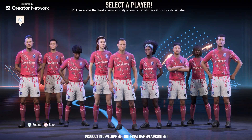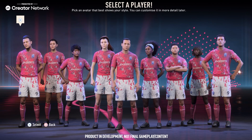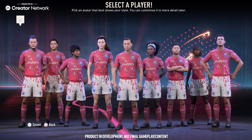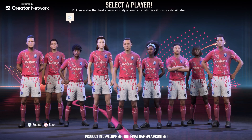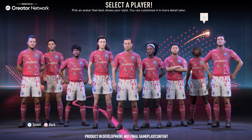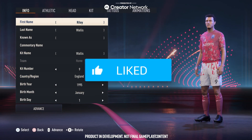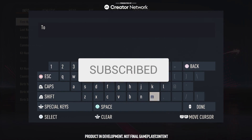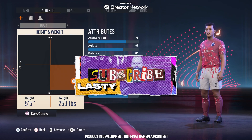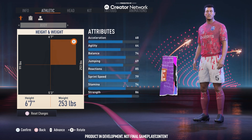I know there are a lot of people that absolutely love these game modes and I just haven't touched on them yet. So I thought, why not go through the process of customizing a player on Pro Clubs — and of course it does roll over into Volta this year, so I'll show you the differences on that as well. If you enjoy, hit the thumbs up button and don't forget to subscribe. There's plenty of FIFA 23 content on my channel already, so make sure you go back and check it out.